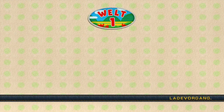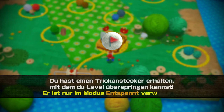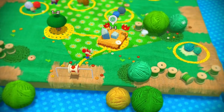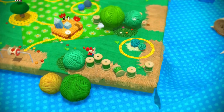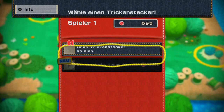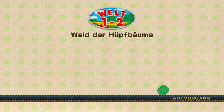Wir gehen jetzt ins zweite Level, weil es ein bisschen früh wäre, den Part zu beenden. Da ist ein schwieriges Level – das konnte mies werden. Da braucht man ein bisschen mehr Sachen. Aber in 2-1, Walddopfbäume, können wir reingehen. 1000 Juwelen gibt es gegen Anstecker, die Yoshi-Fähigkeiten verleihen. Ich fahre ohne fort und schaue, ob wir das Level lösen können.